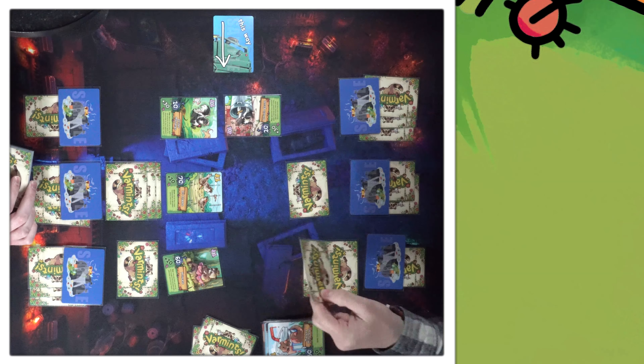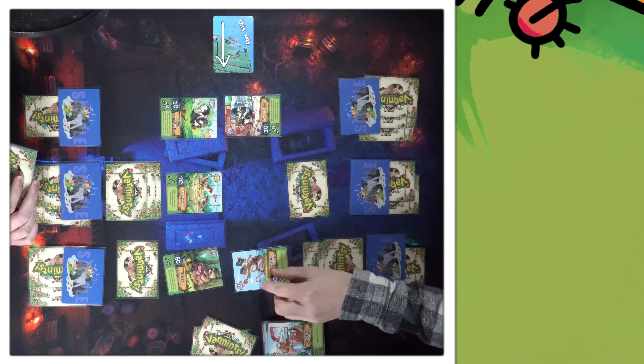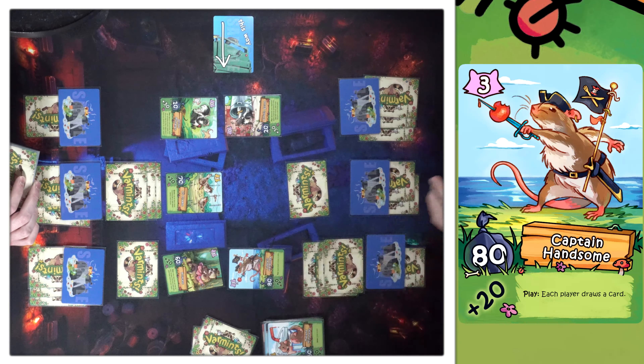Maybe we just need to draw some more cards. I will play Captain Handsome — he's a rat. All the rats draw you cards, they're finding us stuff. Do rats find things? No, squirrels find things. Are there squirrels? I guess there are. And the skunks — they make things run away. Tax you?